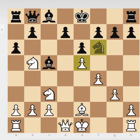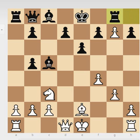Black played e6, and white just took on f6, ignoring the threat. Black took back and captured on b5, taking white's knight. And white here plays fg7. This pawn on g7 will cause a lot of problems for black. Tal thought he could just capture this pawn, but white makes it very difficult for black to capture.